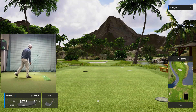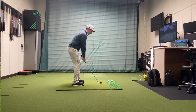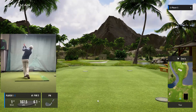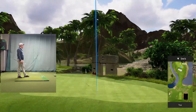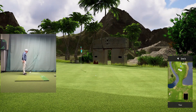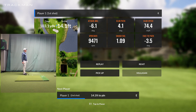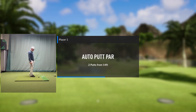Alright, so we got 108 yards — a little 54 action. Can definitely be a little short, so we're just going to try and hit a hundred-yard shot and see what we get. Good first shot out of the gate. 14 feet. TrackMan is going to say two-putt par. Okay, fair enough.